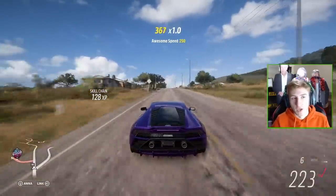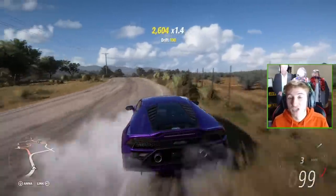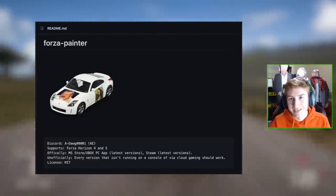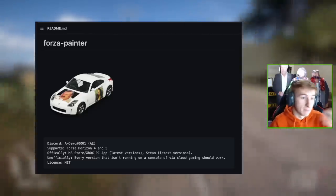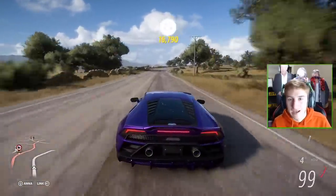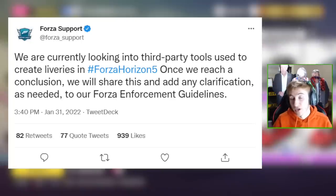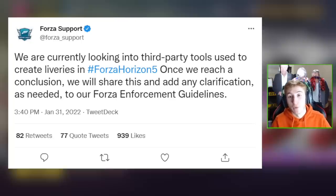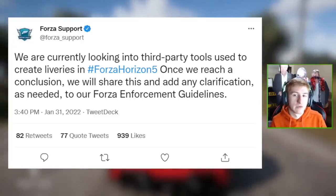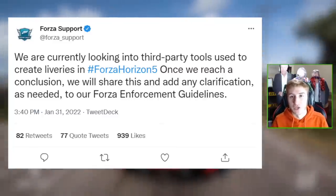Something very controversial that's been going on for a few weeks: when creating designs for cars in Forza Horizon 5 on PC, there are third-party tools you can use to import images onto designs — basically cheating the designs in. It's been controversial whether this should be allowed or if you should be banned, since players without these tools have to make designs from scratch. Forza have put out a tweet saying they're aware of these tools and are looking into it. Let me know in the comments what you think.